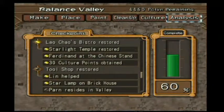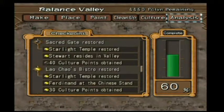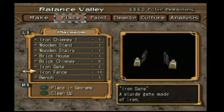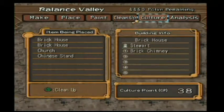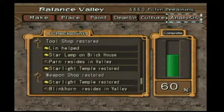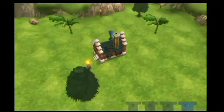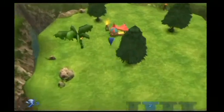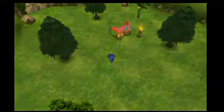40 culture points needed. Do I have enough houses? I need Paan and Blinkhorn to reside in the place and I have only two houses. I need another house.